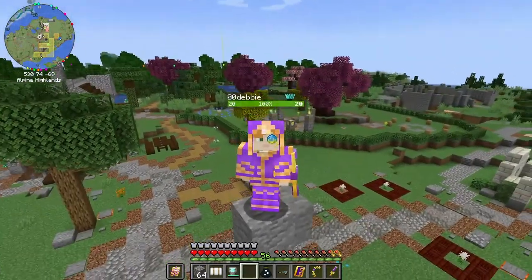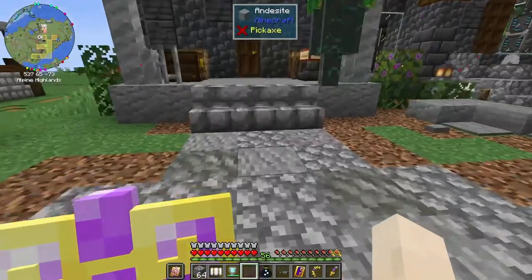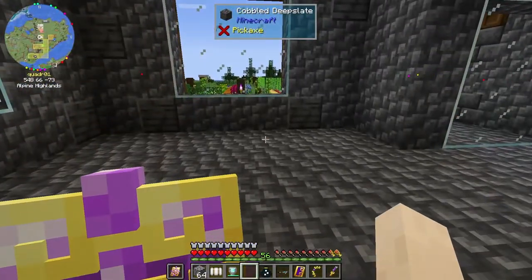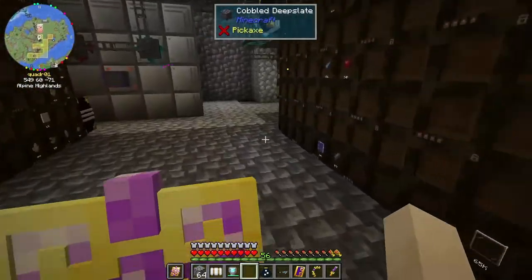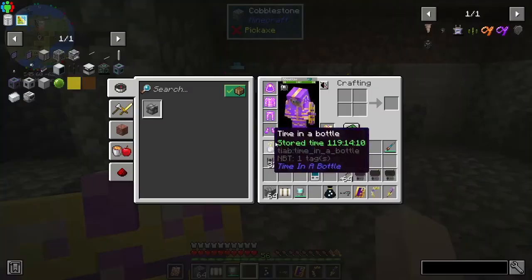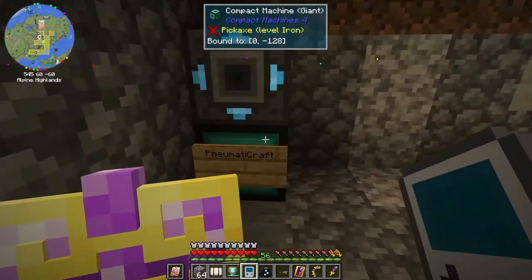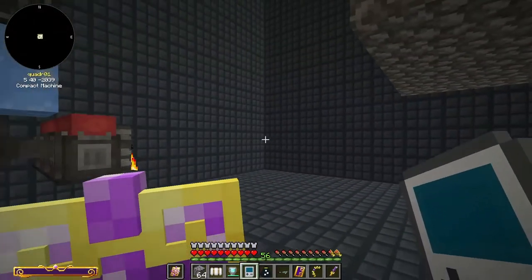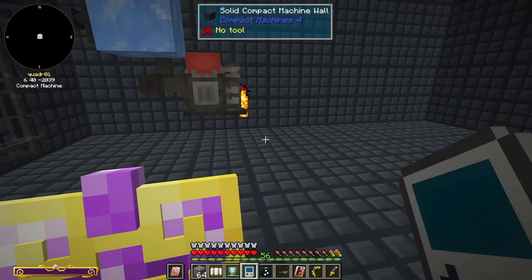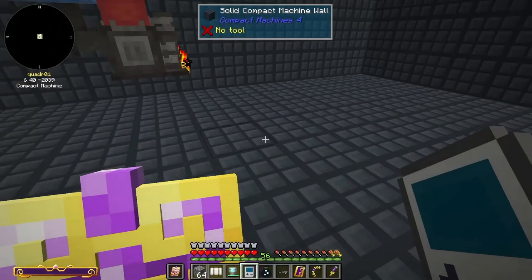I want to have a snazzy elevator in my underground base. I've had some suggestions on ways to improve my pneumatic craft setup down here - it hasn't really been running because I didn't have this chunk loaded. But now I can chunk load it because Jake showed me how to increase the number of chunks I can have in my single player world, so I can go ahead and shift-click that and load it up.